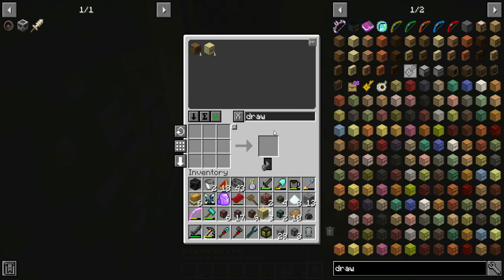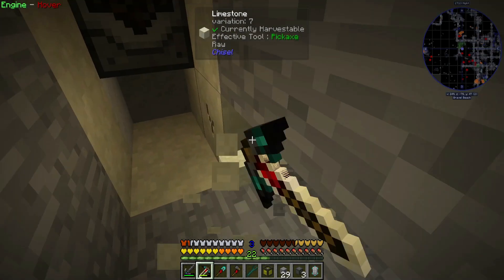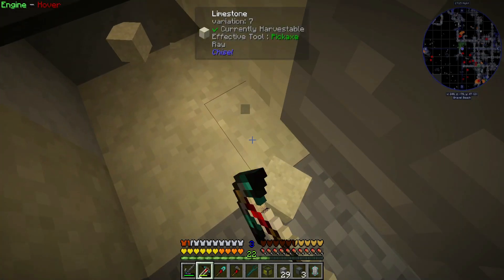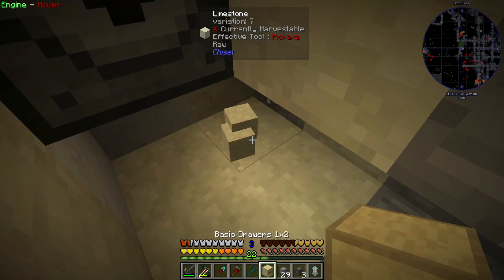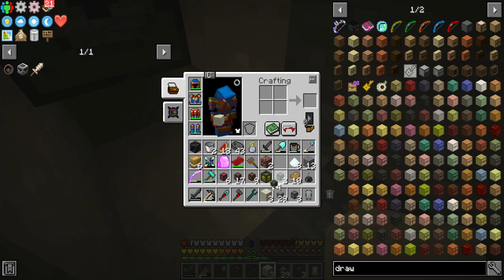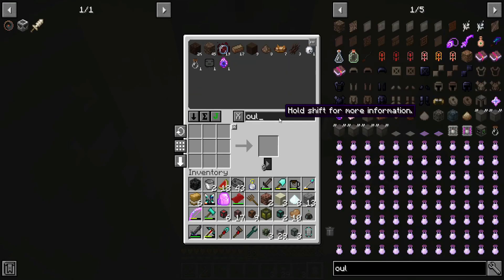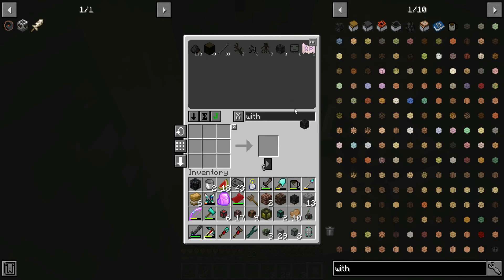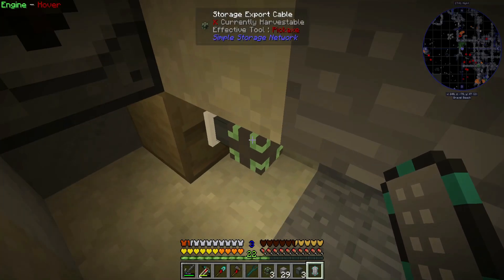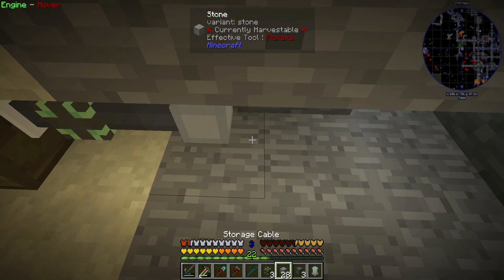Have a couple of two-place drawers which might be good. Maybe bring cable through here. If we put the drawer like there, and then have the export — we say soul sand and wither skulls.